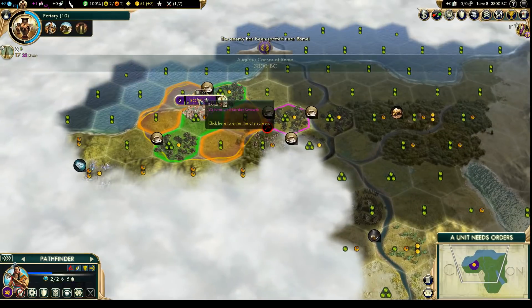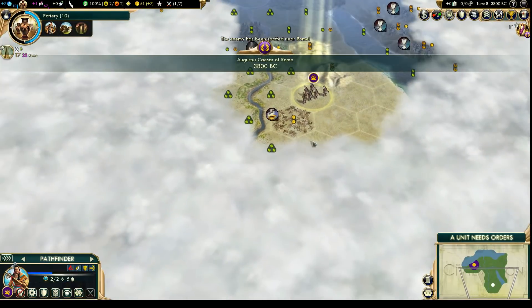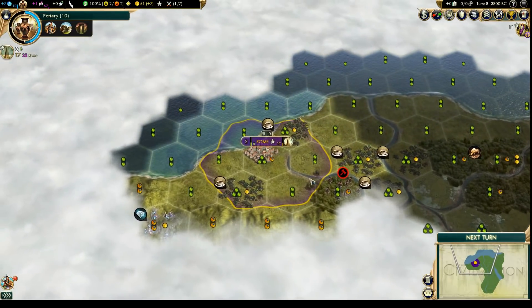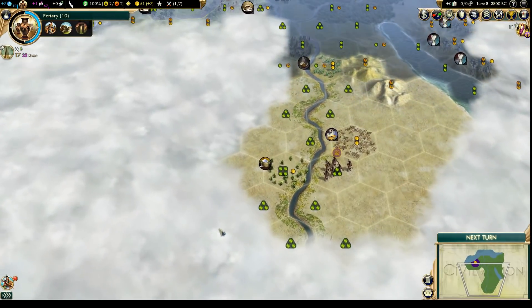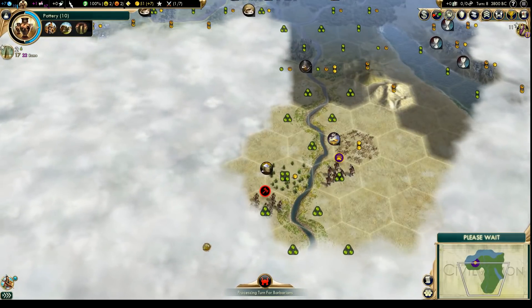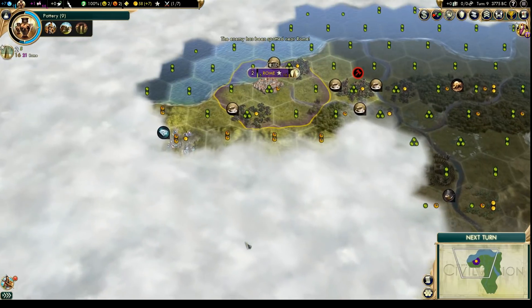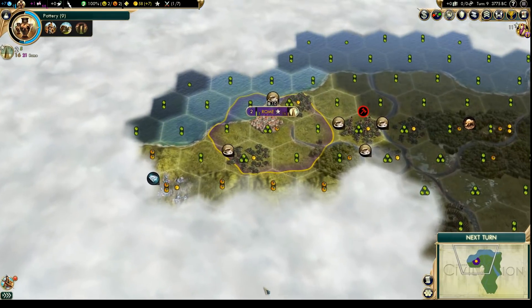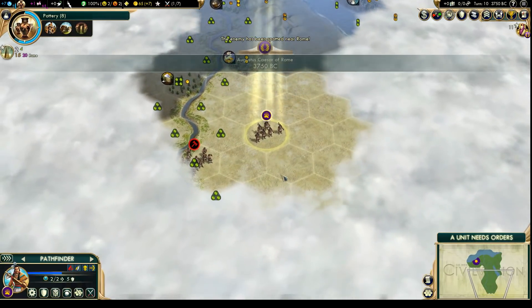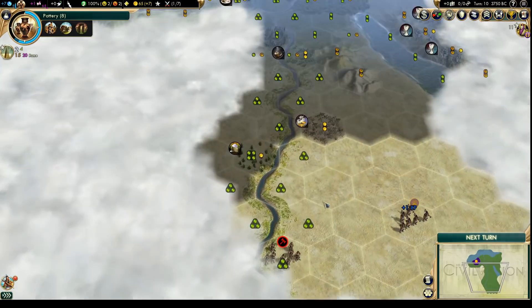I can't rename Rome, so Rome will never be in the right place. And we probably won't have Alexandria in this game because this is basically exactly where Alexandria would be. Let's try to figure out how far south the map goes. Holy crap, this map is going to be massive — actually, maybe not. We are on the southern border. Now we just want to avoid these barbarians and get home.